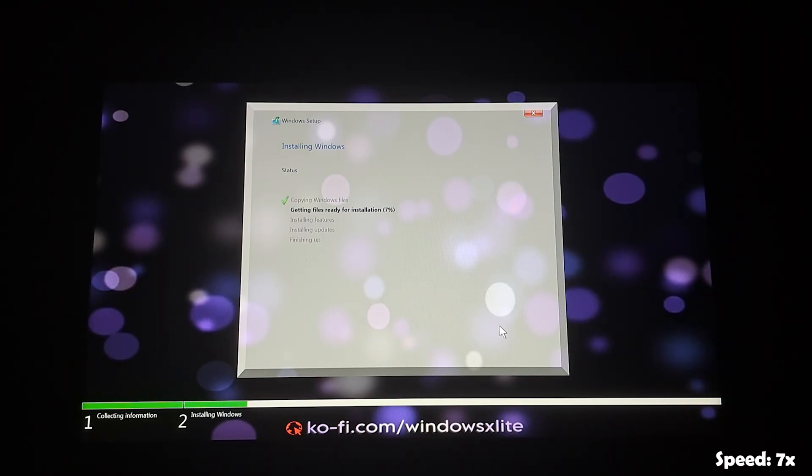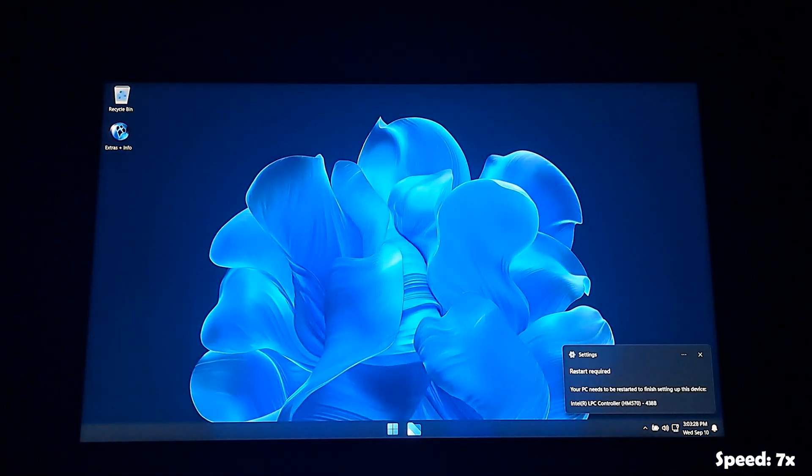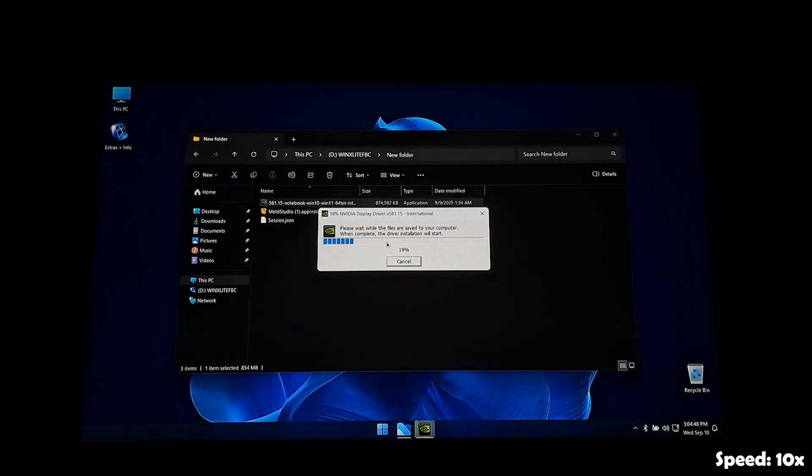After that, Windows will automatically install without requiring extra clicking. After Windows is installed completely, you must wait at least 10 to 15 minutes for all drivers to finish installing — it's very important. Now I'm going to install the NVIDIA driver, which is also important.